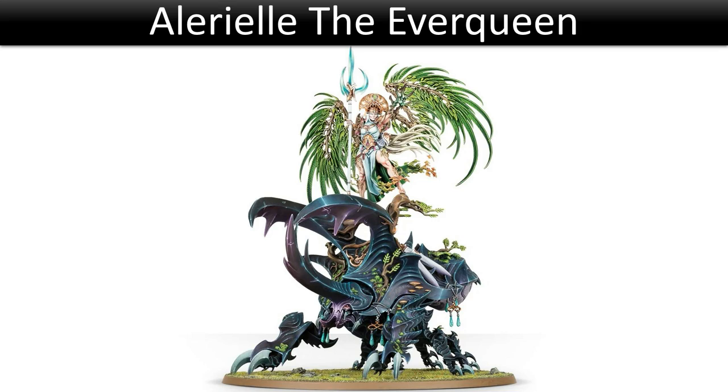Her summoning ability is once per game at the end of your movement phase: you can summon 20 Dryads, 10 Tree Revenants, 10 Spite Revenants, 3 Kurnoth Hunters, one Branchwitch, or one Tree Lord. The summoned unit must be set up within nine inches of Alarielle and more than nine inches from any enemy unit. Free Kurnoth Hunters is cool, 20 Dryads is a nice block, and 10 Tree Revenants for their teleportation isn't bad either.